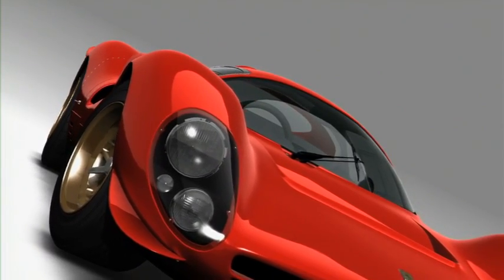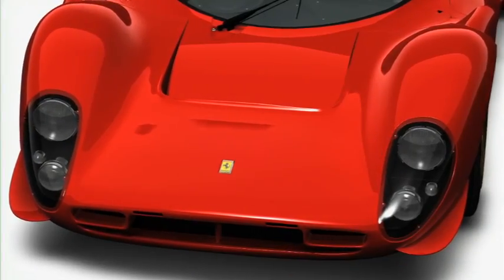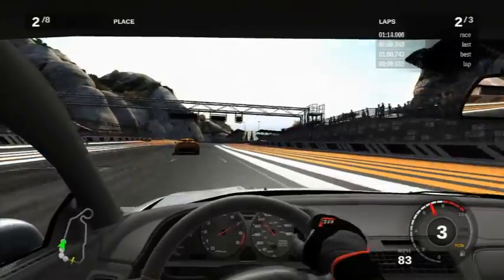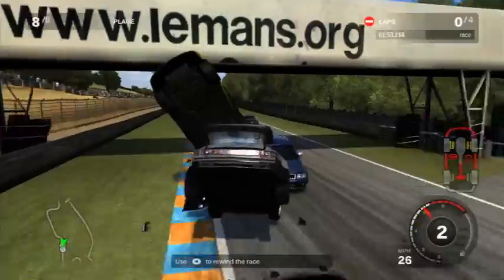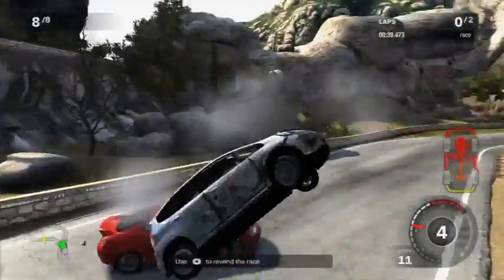Car models in Forza 3 are rendered in meticulous detail, showing off rivets and complex structures in rims and taillights. Cockpit views are modeled for each car, but they aren't quite as stunning as Need for Speed: Shift. Scraped paint textures look great for light damage, but if you crash headfirst into another car, there's little impact to the frame, and flipped cars usually manage to land on their wheels.